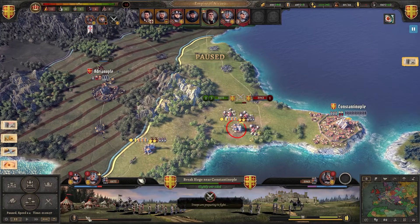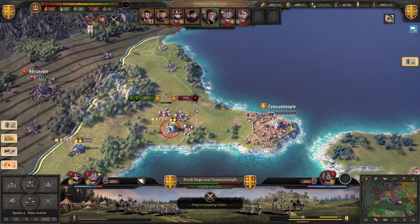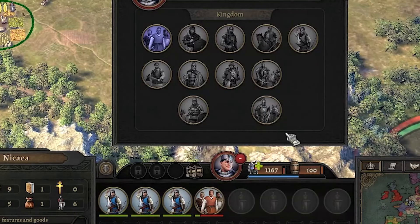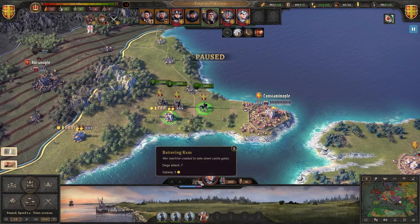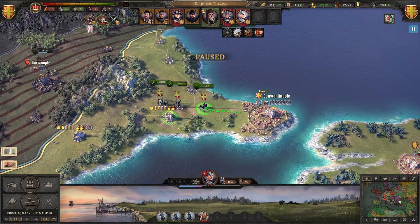We have a slightly one-sided situation. Let's go all in — we have nothing to lose. It's not ideal, but I'll take it. We have the castle, and now we will take this unit with the battering ram and go for Constantinople.